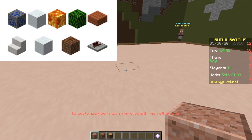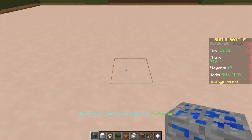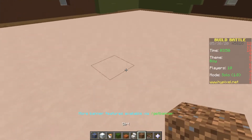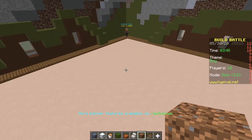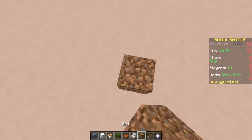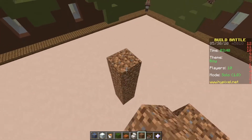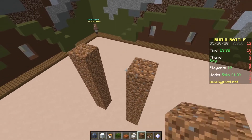So our theme is 'boy' and we got... lapis, snow, lava... This is what I have to build a boy with, and I also have three minutes so I gotta do this quickly. Holy crap, okay — a boy. Oh no no no no no, this is so bad.